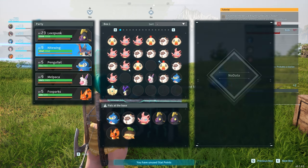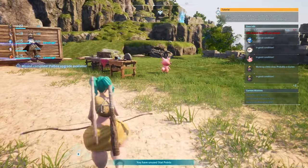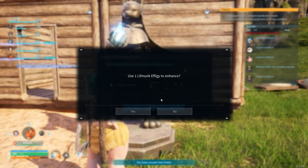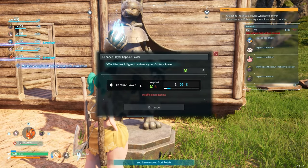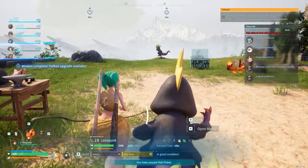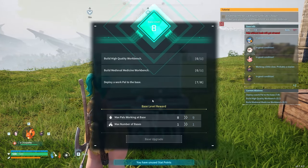Yes, and then I will take that guy — Nightwing. Now we've got a full team. This is very, very good. Let's actually go over here and enhance our pal-catching abilities. Very cool. And then that was it, right? That's all we needed — base upgrade, high quality workbench, medieval medical workbench.